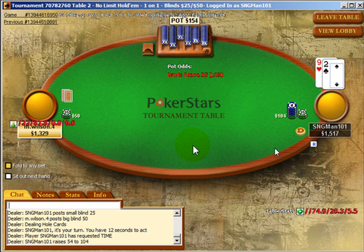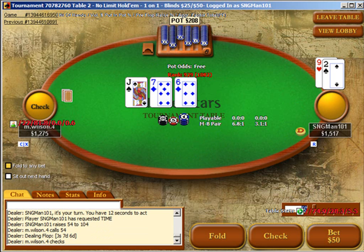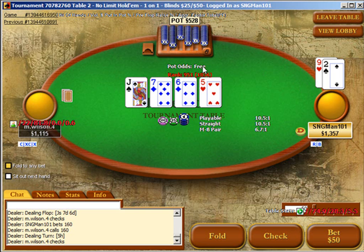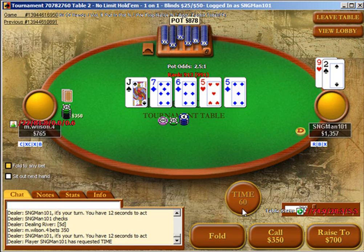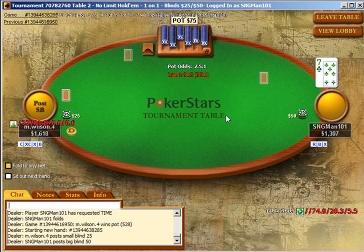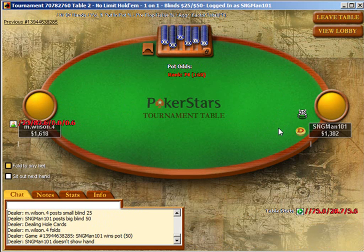I'm going to come in and raise pretty wide — it's never too big a mistake to raise your button heads-up in no-limit play. We're going to go ahead and make a standard C-bet. We've picked up a gutshot draw as well, so we're definitely not going to try to bluff. But there's no way we'd bluff the river because if he was on any kind of draw then he's hit that draw. So that would be a terrible card to try to bluff at.